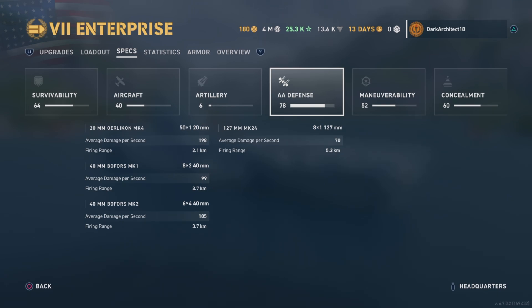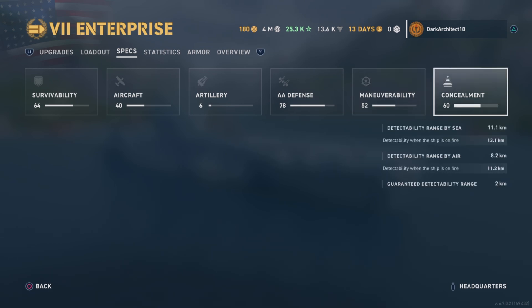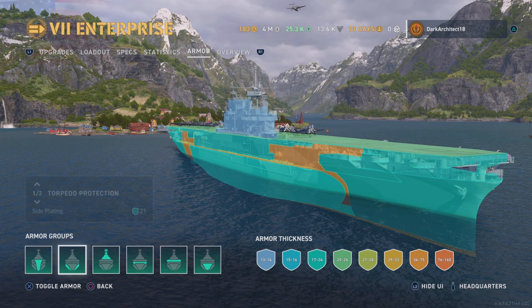For AA we have a 3.7 kilometer firing range and 5.3 kilometers, so we have some potential AA to defend against enemies. Maneuverability is a 32.5 knot max speed, 1,070 meter turning circle radius, and a 13.1 second rudder shift time. Concealment is 11.1 kilometers, 8.2 kilometers detectability by air, and 2 kilometers guaranteed detectability range.